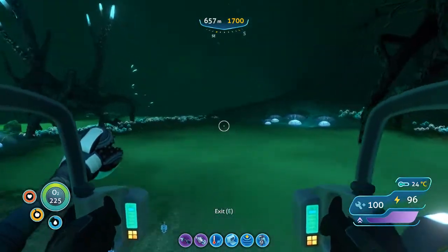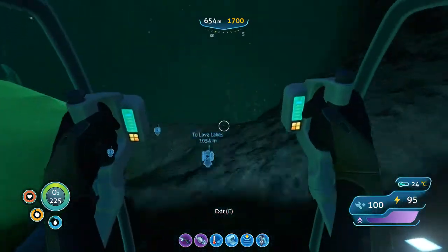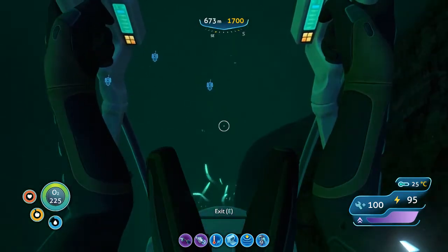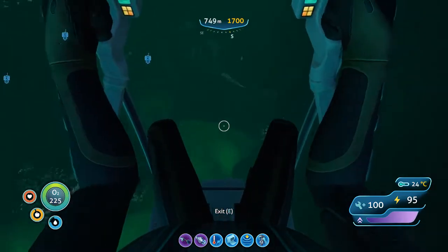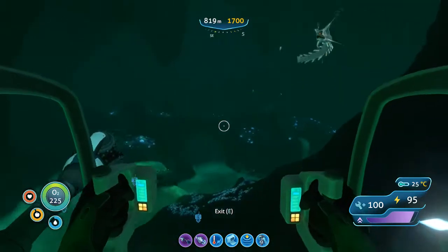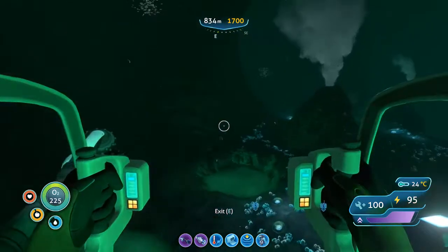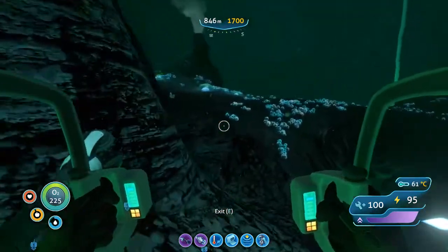Once you get over to this gigantic hole, you're going to drop straight down. Notice my depth meter as well. Drop straight down and avoid that plant right below me. Go down all here, and then you'll notice a skeleton sitting right up there. We're going to take a left-hand turn and follow the left-hand wall once we make that drop, facing the skeleton of course.